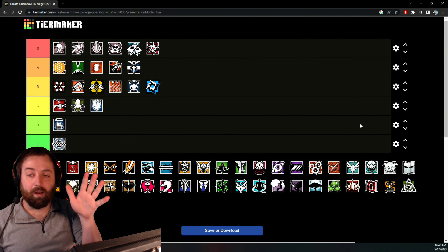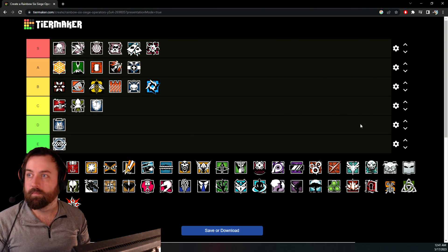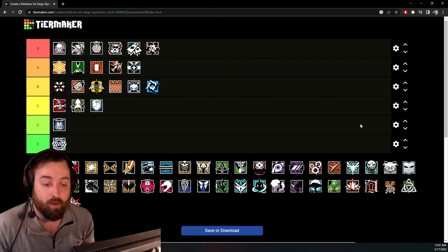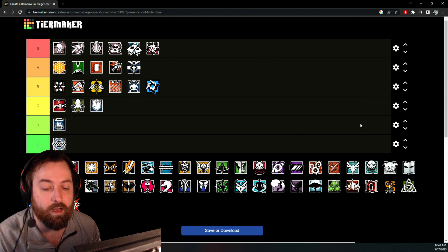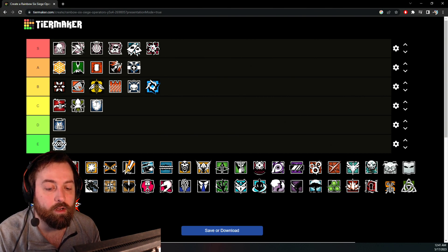Rook I'm placing at A tier as well, though I had to think about it. I think Rook is an inferior version of Doc in every single capacity — there's no real reason to have both. A lot of people who aren't confident go Rook for a reason: you give teammates armor, but you're not really doing much else. You have a good gun and Impacts, but yeah.